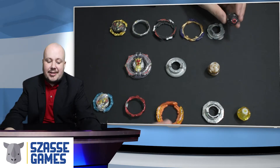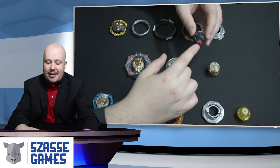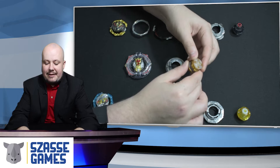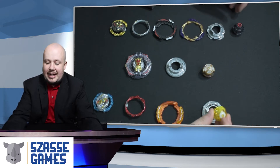Your driver will change how much your Bey moves for the most part — the movement style of your Bey is very much controlled by the driver. The Venture driver is much more of an attack style driver with a little bit of braking, where Xtend Plus has a variety of different modes between attack, stamina, and defense, and Never is a purely stamina style base.